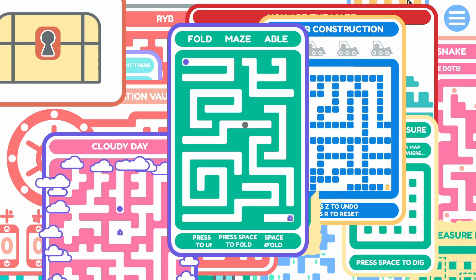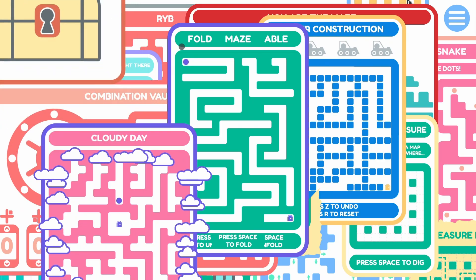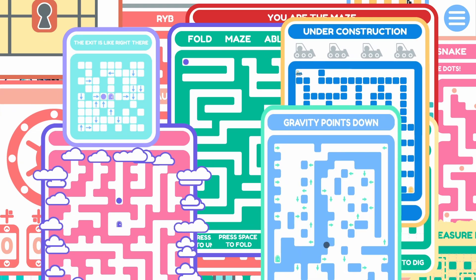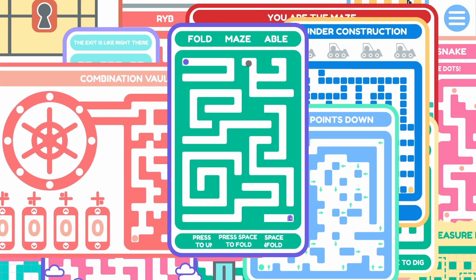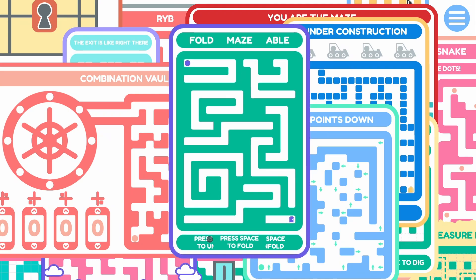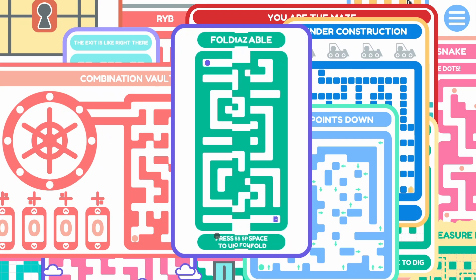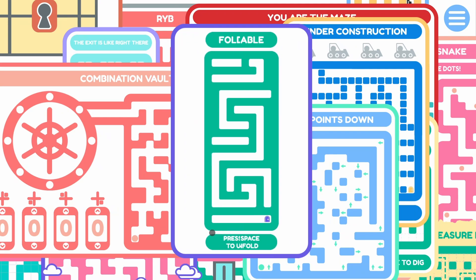Alright, so now we are in, and yeah, that does look like 20 small mazes. It looks like we can just kind of click and drag on them and work on whichever one we wish. It looks like we can press the spacebar to fold and unfold the maze, and we can use WASD or the arrow keys to move around our little dot.